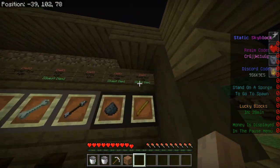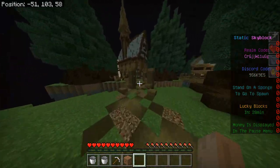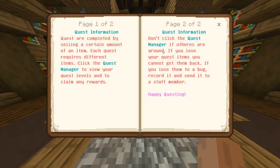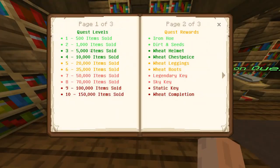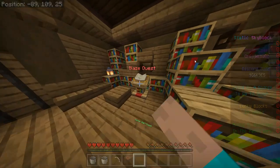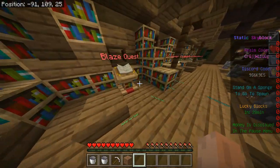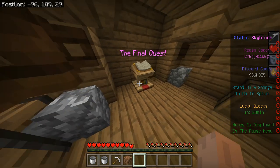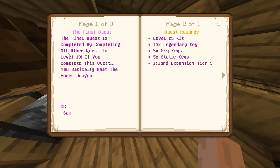In the shop you can buy and sell stuff, and certain items will say 'quest item.' If you come over here to the quest hall, you can read through for a brief explanation on each quest. For example, the wheat quest requires selling 500 wheat for the level one reward, which is an iron hoe, and selling 20,000 wheat for level five to get wheat leggings. The blaze quest is probably the best because of its rewards and it's not too hard to complete.